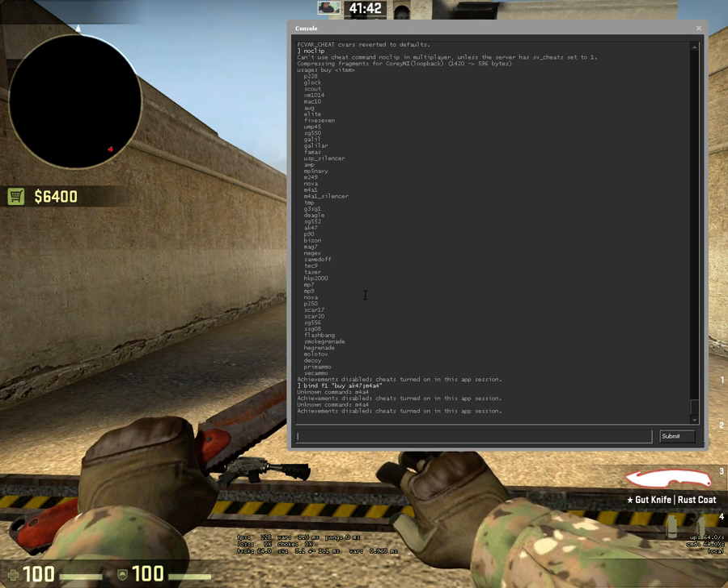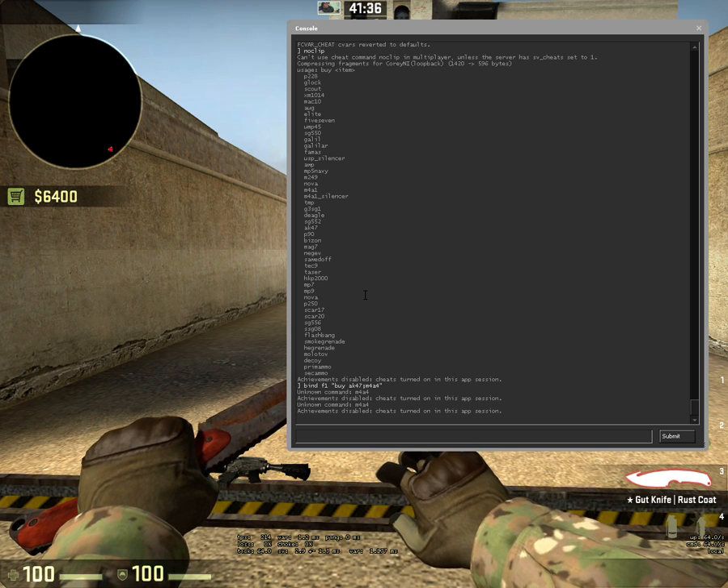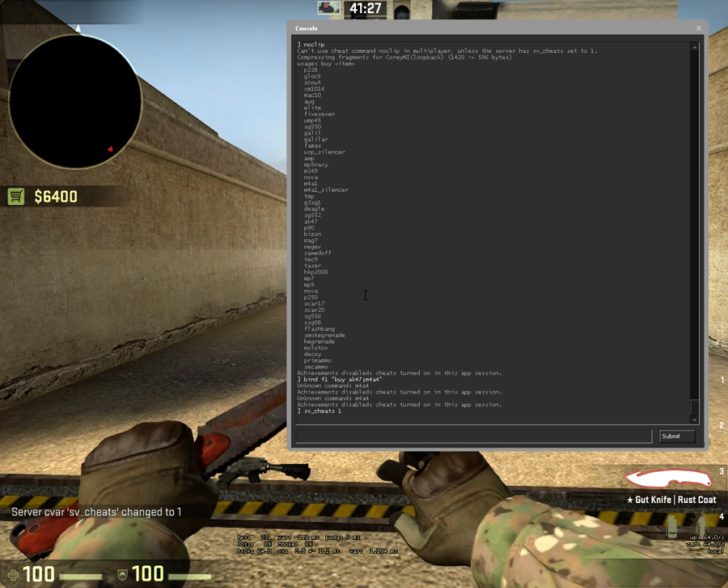So basically this is a Developer Console. You enable this in your game settings and you can use this to change both server variables and client variables, amongst other things. So sv_cheats 1 will enable cheats on the server — that is the server variable.